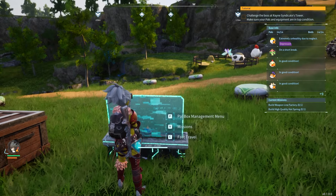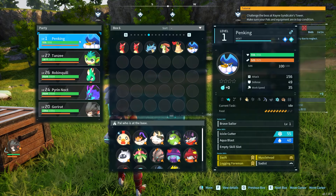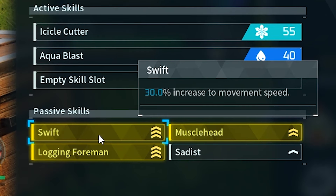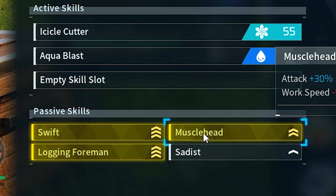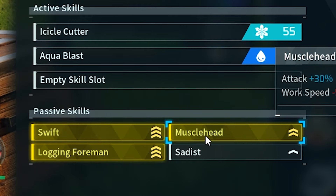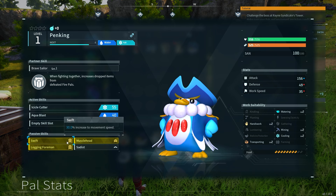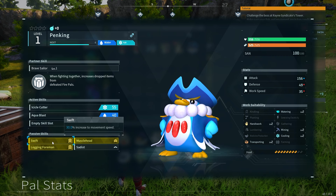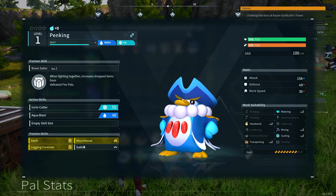If we look at this Penking I just made and check its stats — this is absurd. It's got Swift, Muscle Head, and Logging Foreman — three almost maxed-out yellow stats, which is pretty nuts. This is why you're going to want to breed: to pass down these amazing passive skills until you get them all on one pal. I hope you found this video helpful, thank you so much for watching.